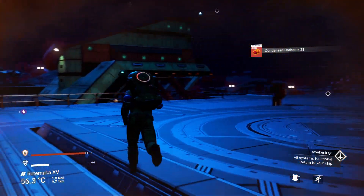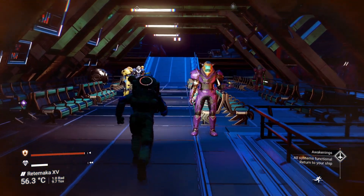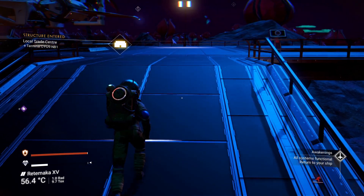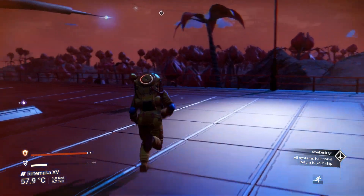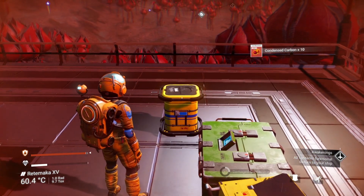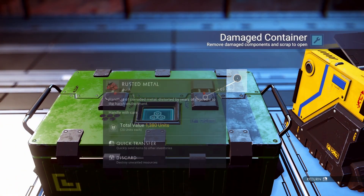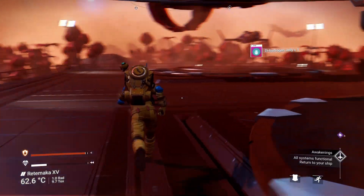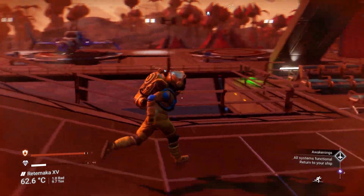I'm just getting around here gathering all of the boxes for resources. Any boxes up over here? None there, none there, there's some over there - excellent. Carbon, life support - always good to have some of that. And the hydrogen jelly - that would be useful if we actually had the terrain manipulator.